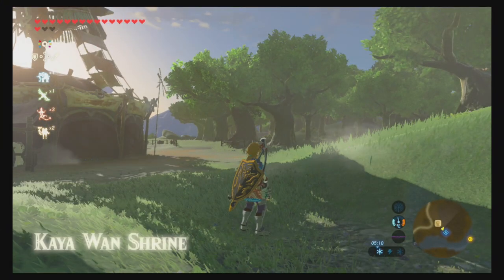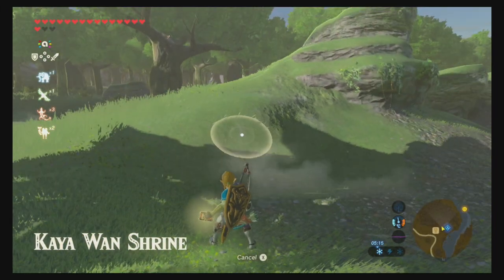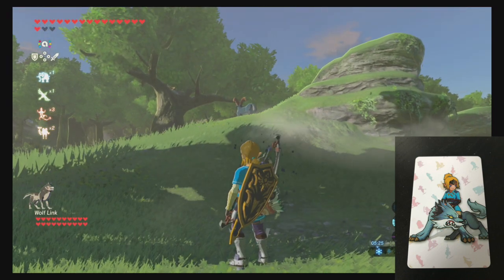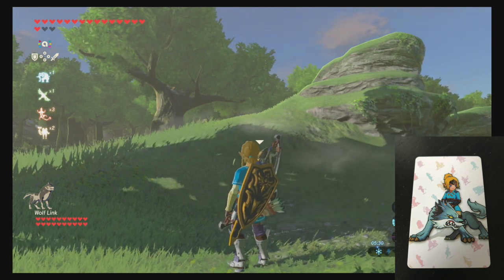The first card we're going to start with is quite clearly the Wolf Link from Twilight Princess. Give it a tap — well, that one clearly works! As you can see, maximum hearts, so somebody played Twilight Princess all the way through.